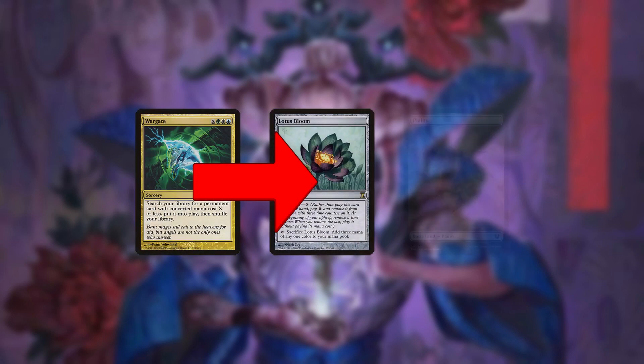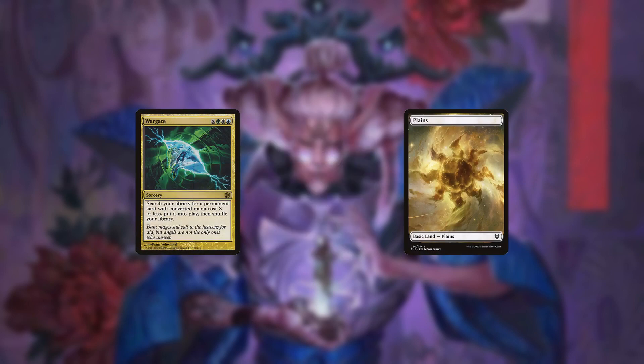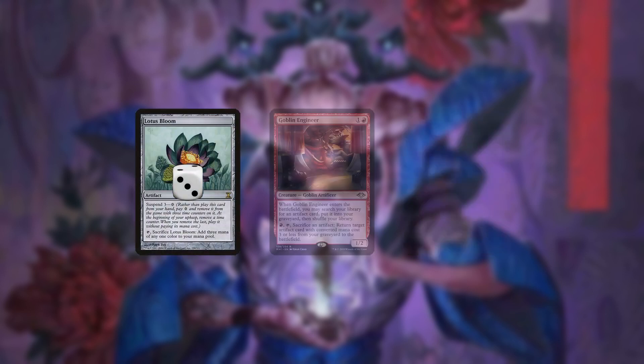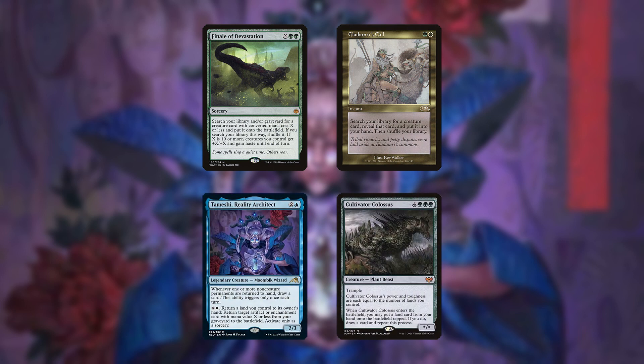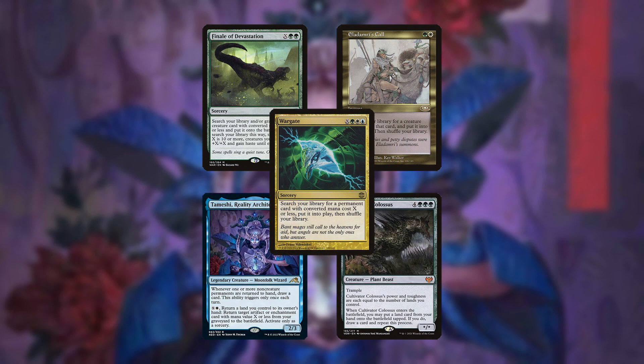The most common setups for comboing are to Wargate for Bloom on turn 4, leaving a white mana untapped, and sacrificing Bloom to cast Temeshi. Or alternatively, suspending a Bloom on turn 1 or using Goblin Engineer on turns 2 or 3, then casting Temeshi on turn 4. The deck runs an abundance of creature tutors in Finale and Eladamri's Call, which primarily find Temeshi and Colossus, and Wargate, which can find any permanent — usually Lotus Bloom.